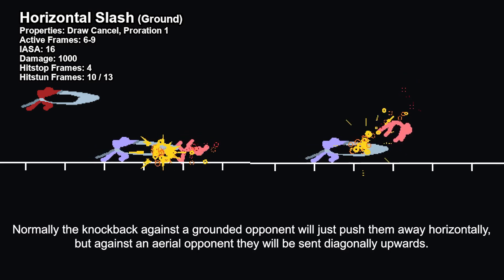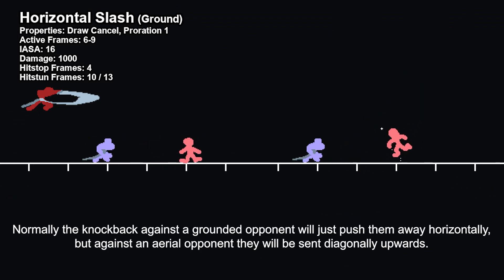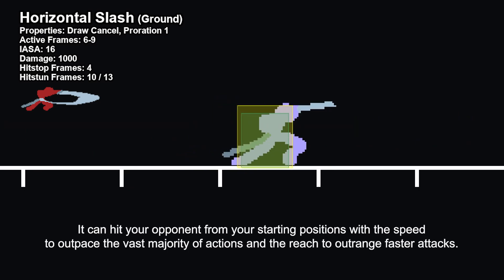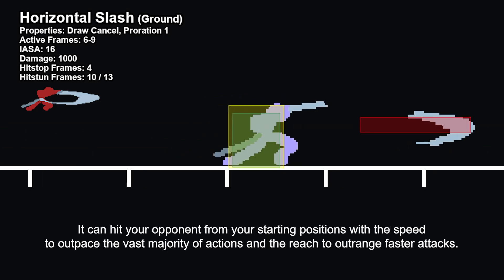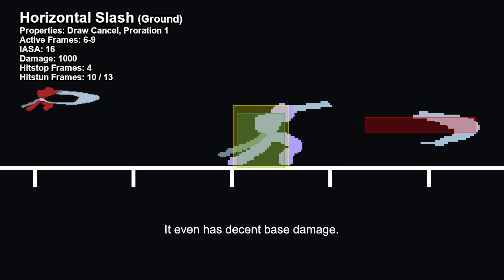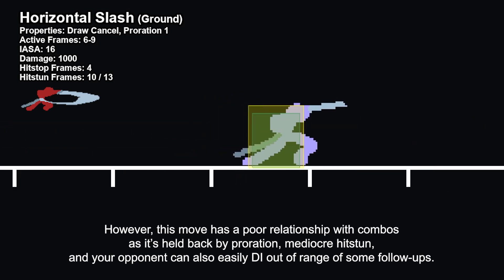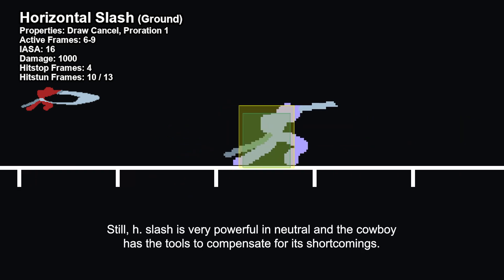Normally the knockback against a grounded opponent will just push them away horizontally, but against an aerial opponent they will be sent diagonally upwards. H-Slash combines a long reach with solid speed that presents a huge threat. It can hit your opponents from your starting positions with the speed to outpace the vast majority of actions and the reach to outrange faster attacks. It even has decent base damage. However, this move has a poor relationship with combos as it's held back by proration, mediocre hitstun, and your opponent can easily DI out of the range of some of your followups. Still, H-Slash is very powerful in neutral and the Cowboy has the tools to compensate for its shortcomings.